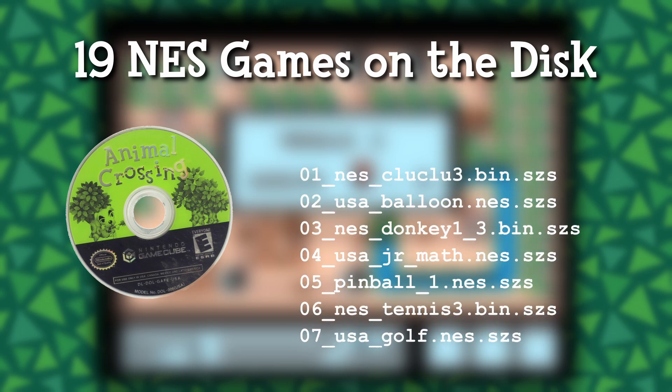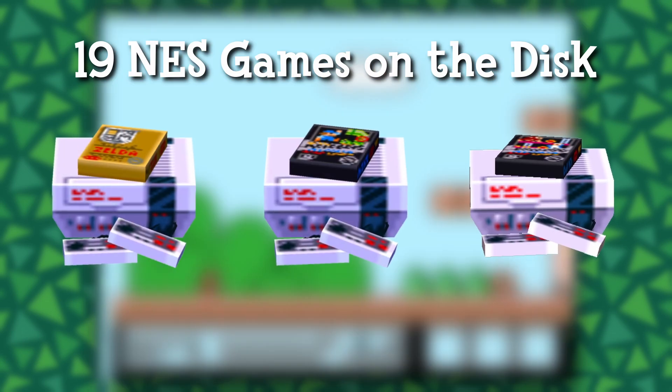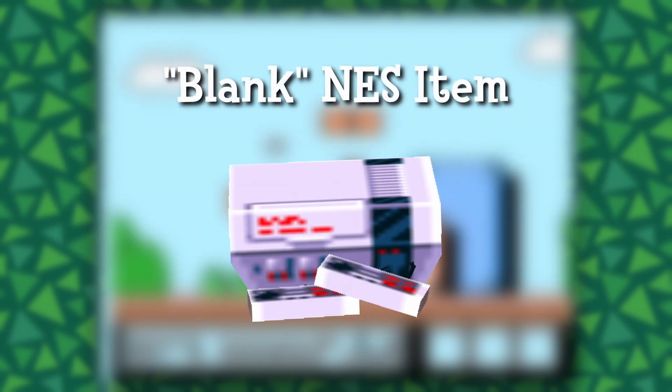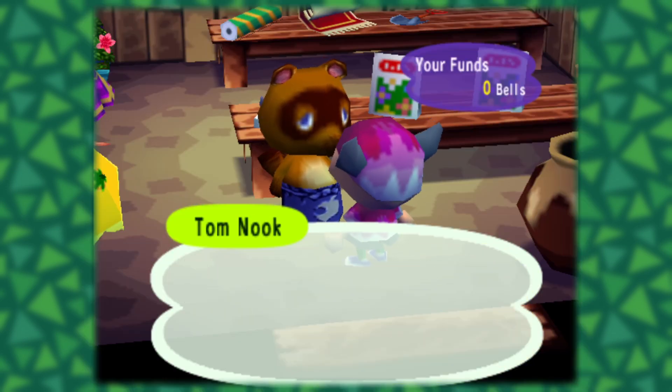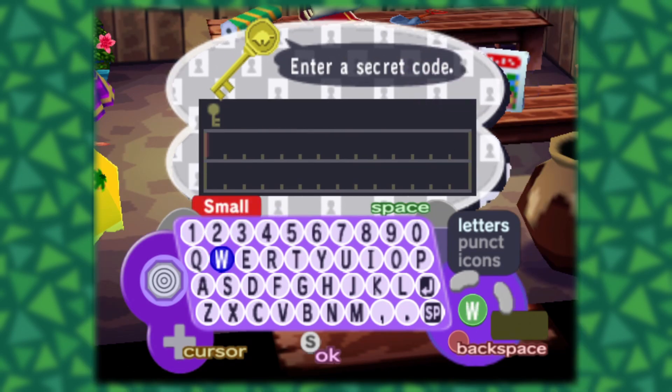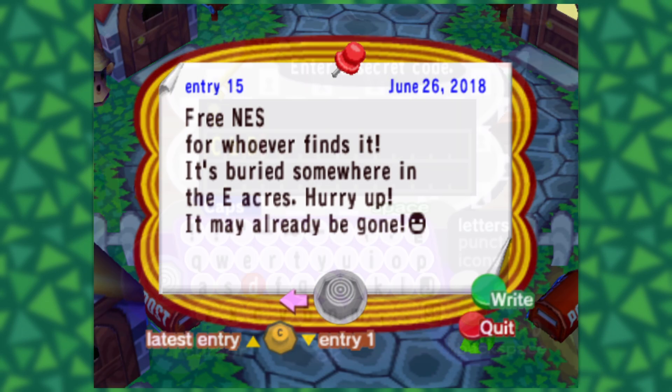Animal Crossing actually has 19 NES games built into the disc, and they usually appear as furniture items with the appropriate game on top. However, there is also a base NES furniture item that appears as a stock system with no game on top. This item is obtainable in the game, but it is not sold in any shop — you either have to get it through a secret code, or find it in a Villager's Buried Treasure game posted on the bulletin board.